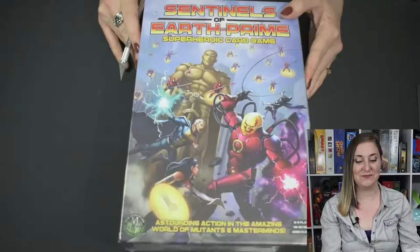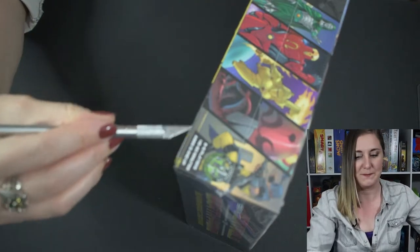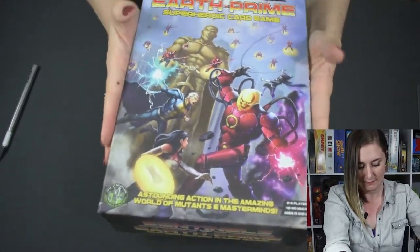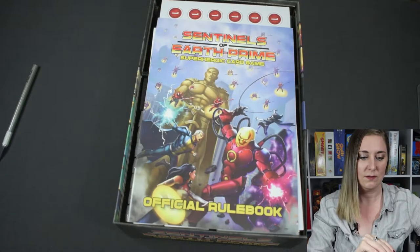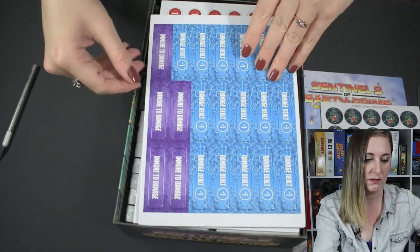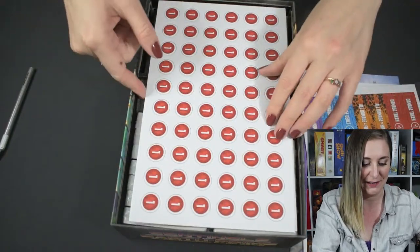We are going to do an unboxing and check out what it looks like. I have my sharp implement for getting through this plastic very carefully without wrecking my box. We have our official rulebook, some very interesting tokens — damage dealt immune, all damage equals fire — and some health counters.